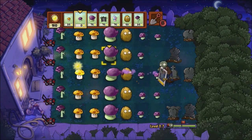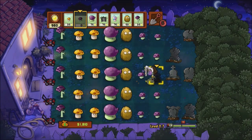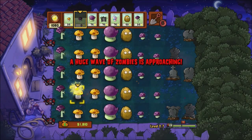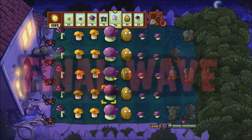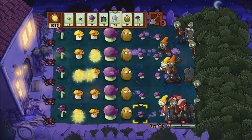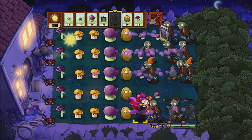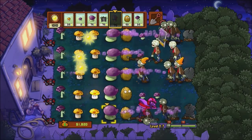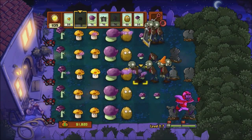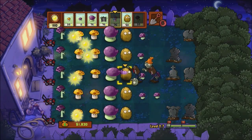Scaredy Shrooms are cheap, but if anything gets close to them they are useless - almost there as a roadblock. I need to get the American football player and nothing else, or else it's going to go horribly wrong. The American football zombie will just make mincemeat of things. I'm going to put a Scaredy Shroom in there purely as a roadblock, and you can see the Scaredy Shroom is just sat there cowering under its carapace.